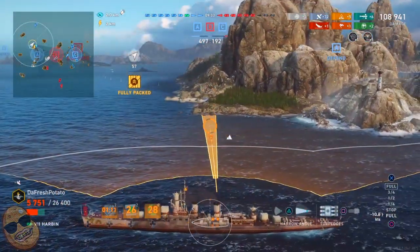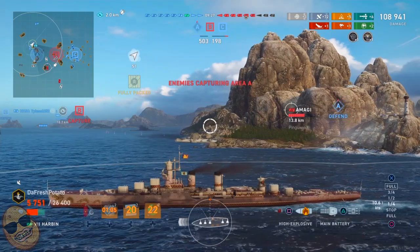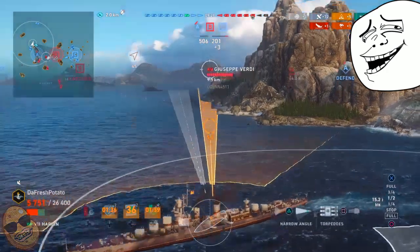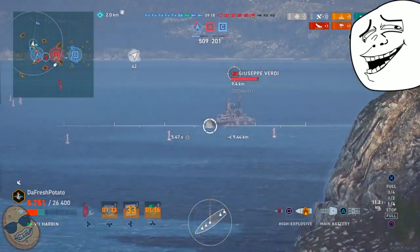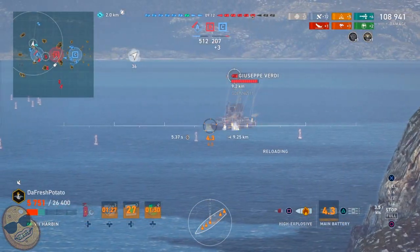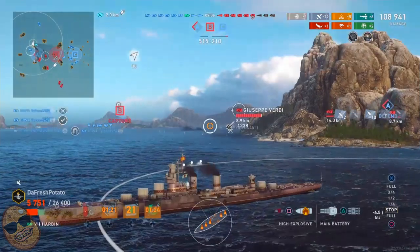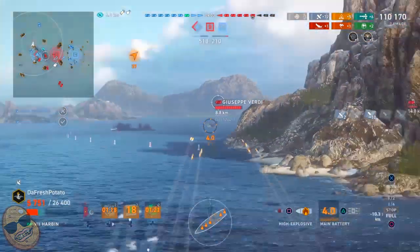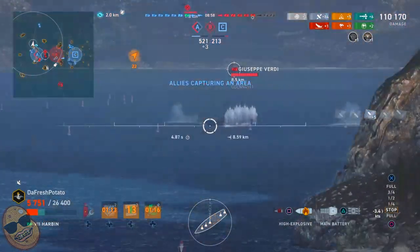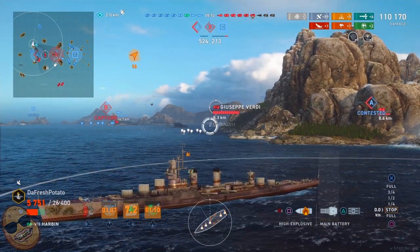The Giuseppe Garibaldi is heading in here like, here I come — sailing into danger. So we have a good opportunity to stack up on some damage. We are still in our smoke. We can line up some torps in that direction and try to light this guy up and start some fires. We need to start some fires here. We line them up — no fire there. Try to line them up again. Can we get a fire on this salvo? No.